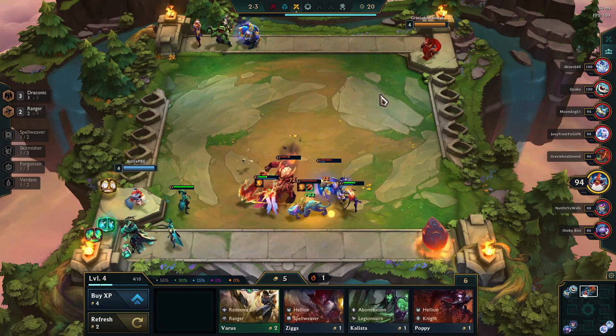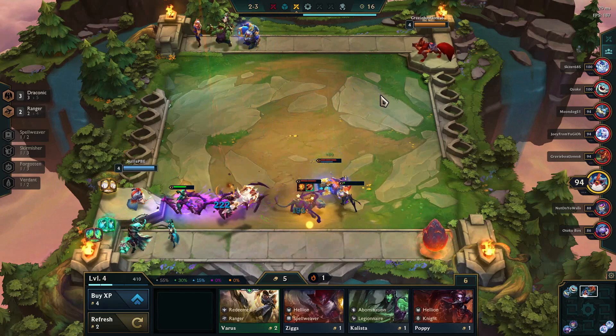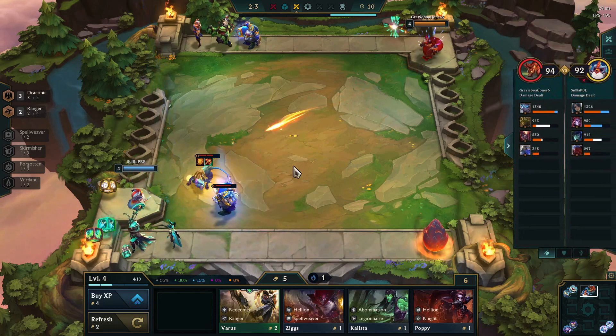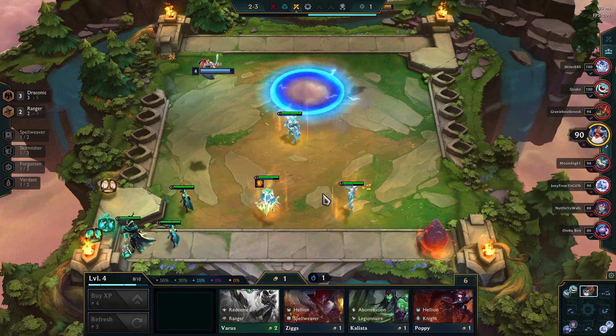I don't really tend to like these traits that much — I wasn't a big Fortune player in set four or anything like that. But it seemed like it made the most sense, and Draconic also did get buffed in the PBE patch that came out right before this. So I figured I might as well test it out and see.